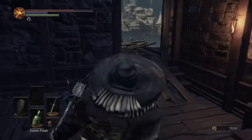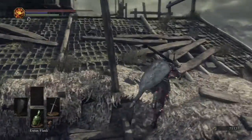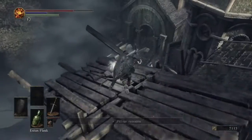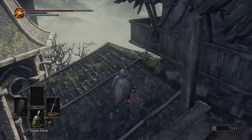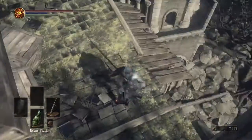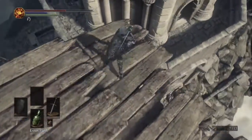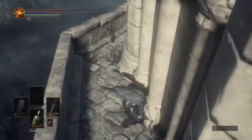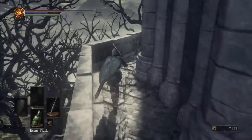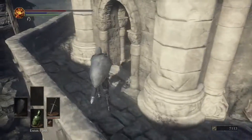That went off without a hitch. Come outside, go up the stairs — we're going to grab the Flynn Ring. If you are not a knight and you wear no armor, this ring is for you. You get more damage the lighter you are, so the less stuff you wear, you do more damage. It's not extremely noticeable, but if your character is basically naked, you definitely want to use it. It's worth it, though I think armor is generally better.